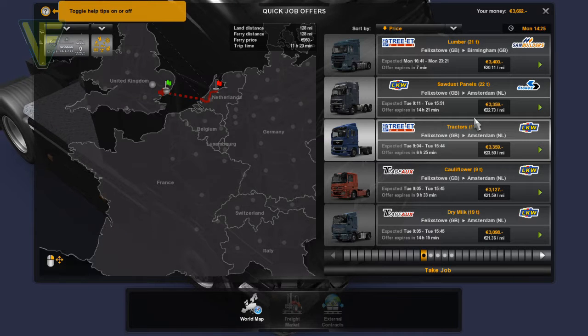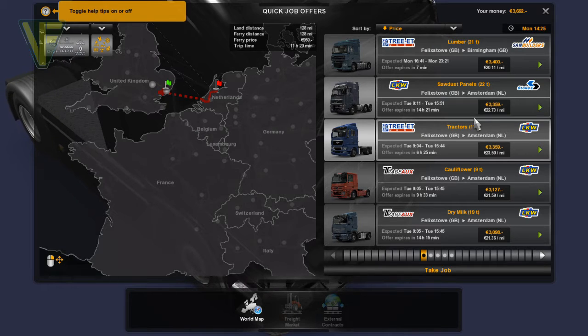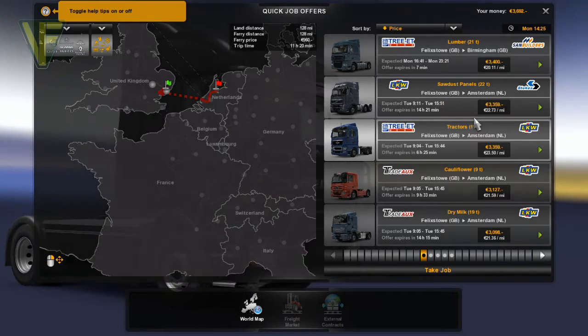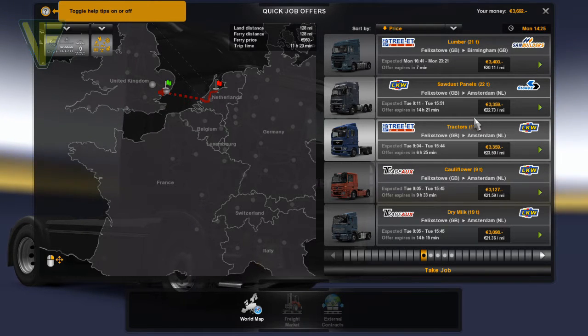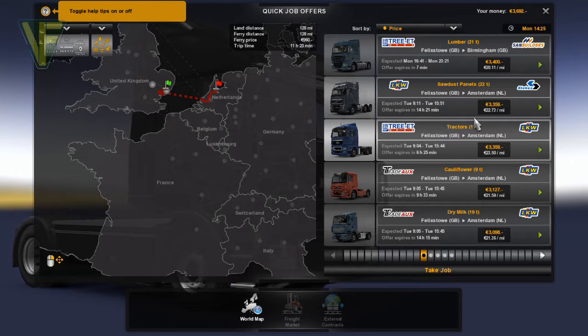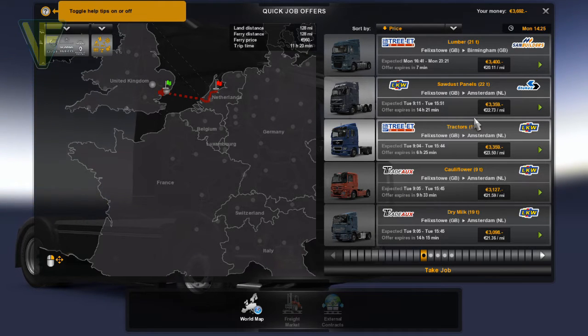Hello and welcome along. Today we're going to be doing something a little bit different. We are doing some Euro Truck Simulator 2. We're going to take a quick job. I've come into the game and I have done the tutorial mission. I've done nothing more than that and today we're going to get into the game itself.